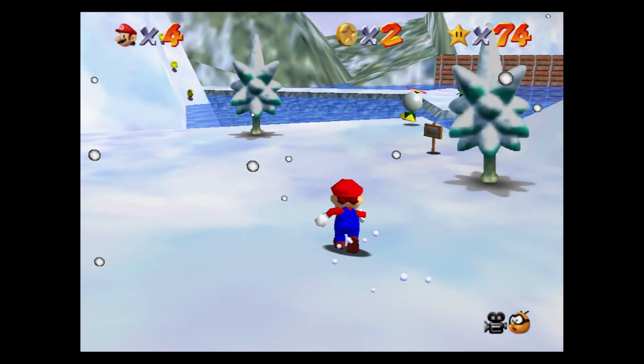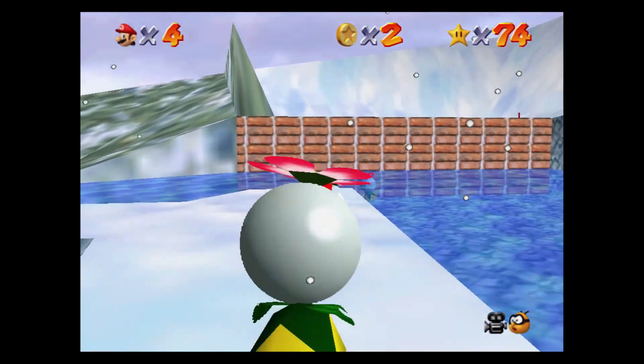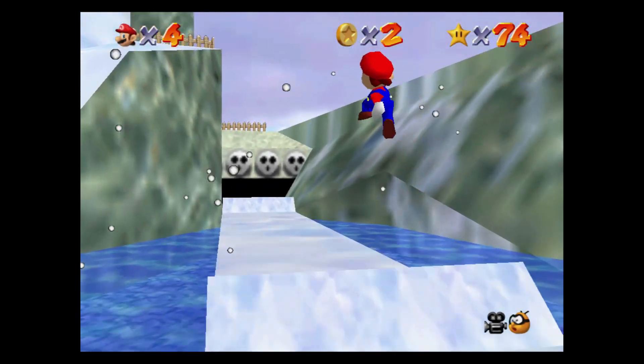The waves of snow are two small ones followed by a big one. If you get swept away from one of them, keep pressing the jump button to stop it so you don't get swept into the water.